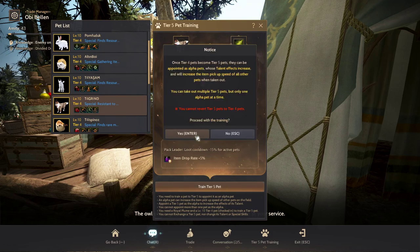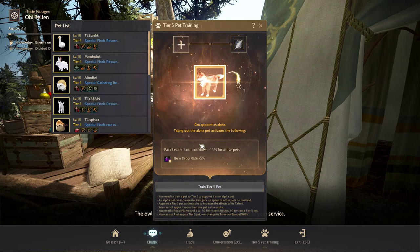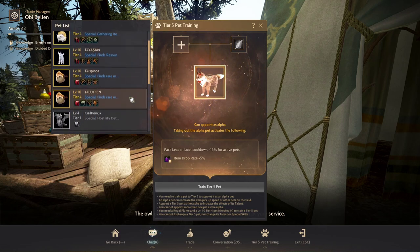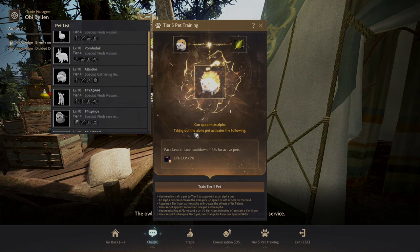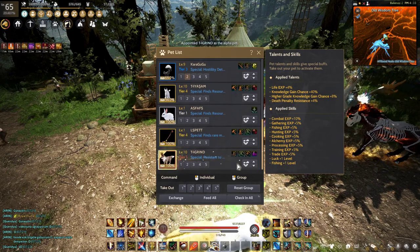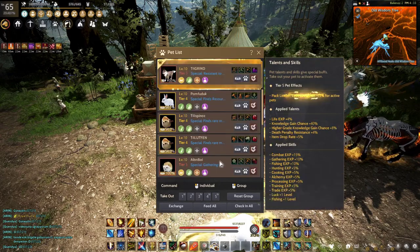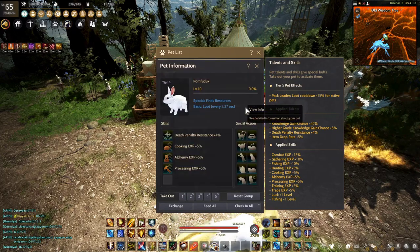You can appoint alpha pets or leader pets from the pet window. You can appoint a tier 5 pet as your alpha by pressing the crown-shaped icon. Only one alpha can be appointed at a time. When the alpha pet is checked out, all other active pets nearby will see a 15 percent reduction in all loot cooldown.